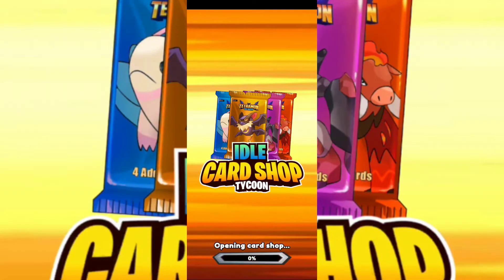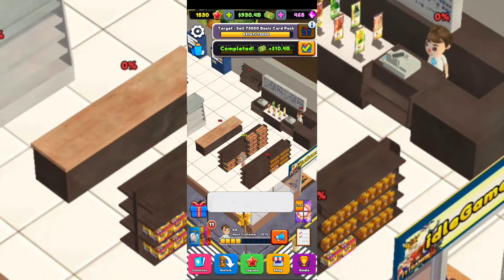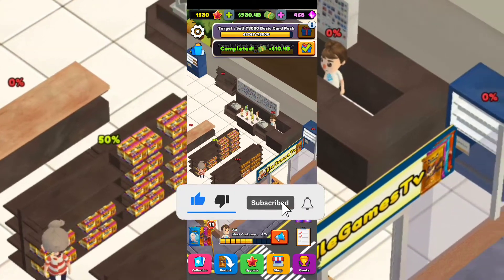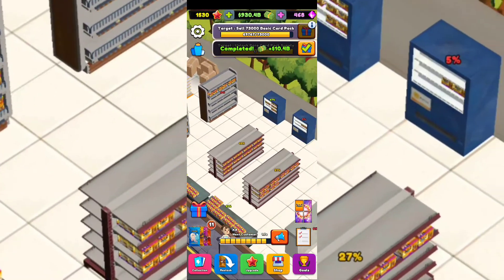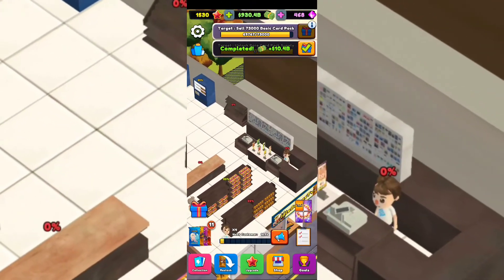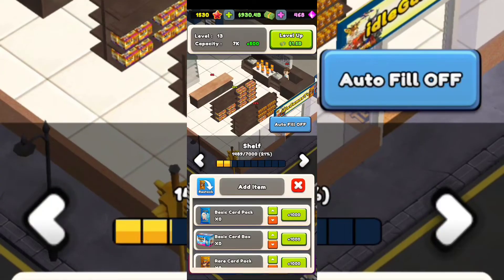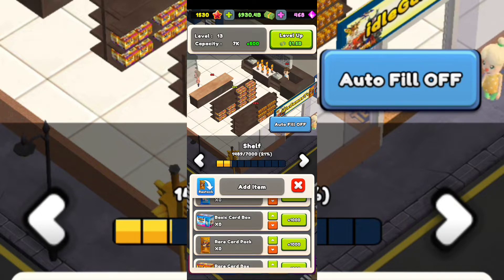Welcome to Other Games TV! We're going to check out Idol Card Shop Tycoon — a game where you collect different kinds of cards to get Pokemon and different creatures. You have a shop with a quite big store where you unlock different shelves to put different cards on, and you need to collect a lot of monsters. You'll have a shelf where you put different card packs: basic card pack, basic card box, rare card pack, rare card box, and so on.